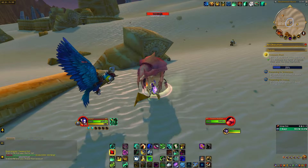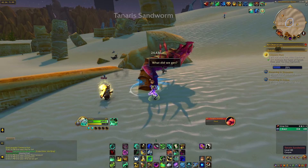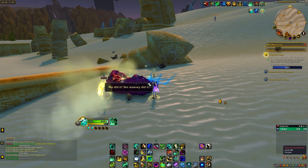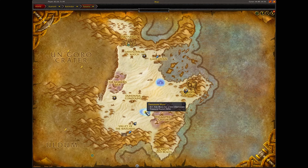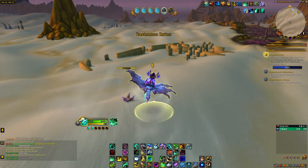Then we're going to look to the east and fly to this side right over here. You'll see there is a statue or a little rock thing over here. When you get here, this will summon an enemy that you have to defeat, and when you loot it you'll get cool guts. Then we're going to fly to the second location.